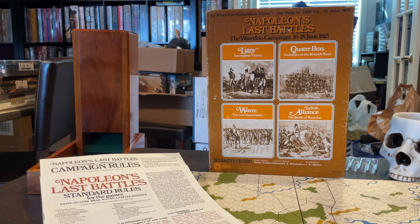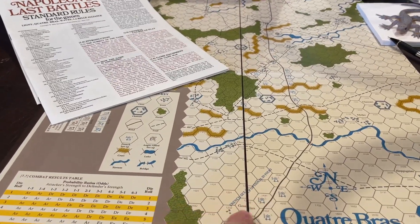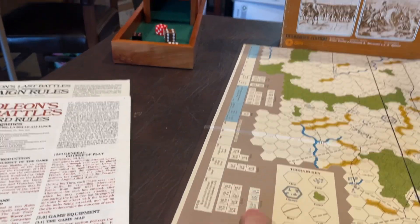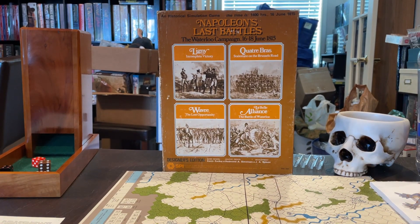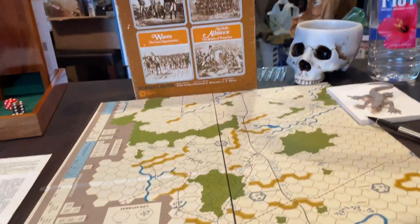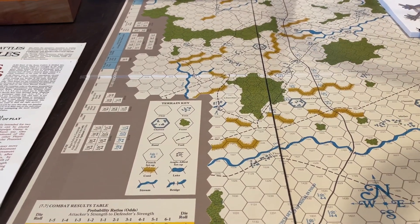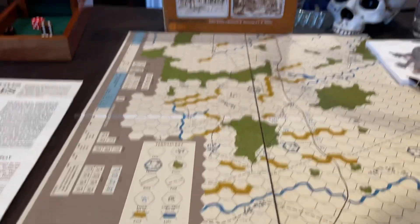We played the Quatre Bras scenario standalone without using D'Erlon's First Corps. Down here in the setup is part of D'Erlon's First Corps, and the first-turn reinforcements here are the remainder of D'Erlon's First Corps. Those really shouldn't be used in the standalone scenario — it's an optional rule to add them. D'Erlon spent the day marching up the road, heading over to Ligny, then getting sent back, basically marching the entire day without getting involved in combat.